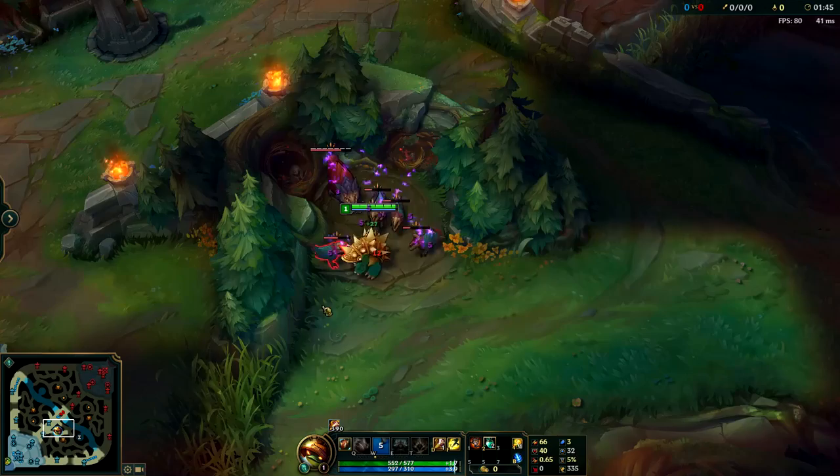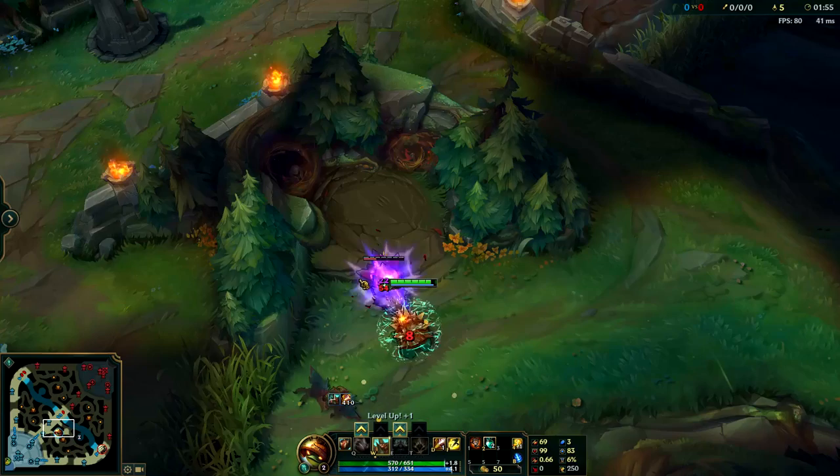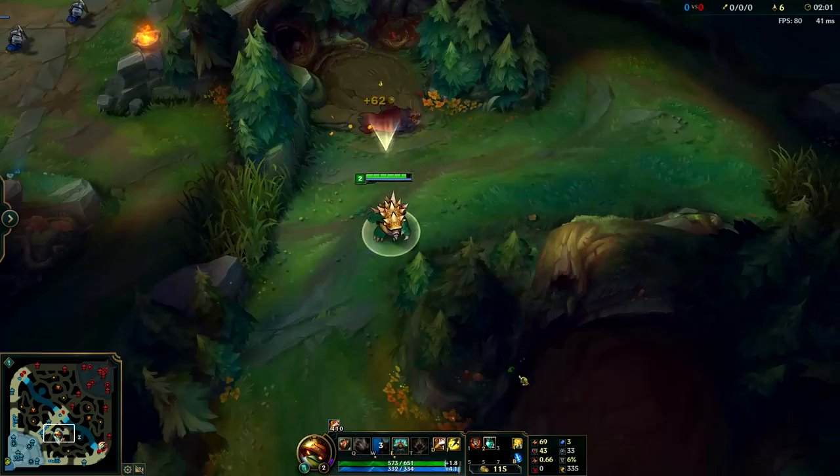Starting off, 9 times out of 10, you're going to want to start your Raptor Camp. It's going to give you the most XP and you can clear it very quickly since you're going to take Talisman and W to start out with. If you kill the little ones first, then the big one last, you'll take overall less damage but it'll take a little bit longer to clear.